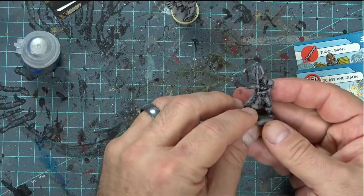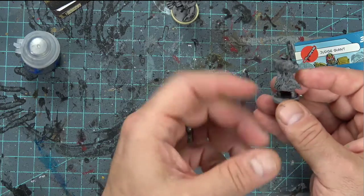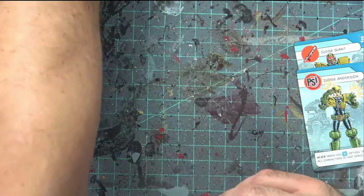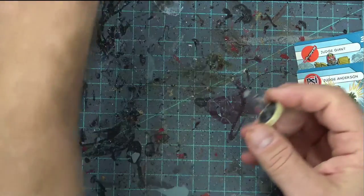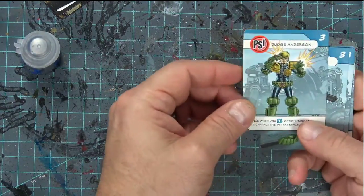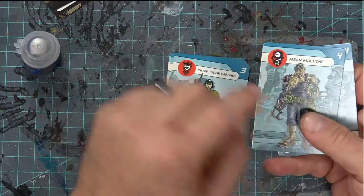I paint them because I think it just adds to it — you add the color. The nice thing is you really don't have to prime these because they've already got a very strong wash over them, so you can go right over them. We're going to be concentrating on the following figures: Judge Anderson, Judge Giant, Chief Judge Hershey, Mean Machine, and Judge Dredd.